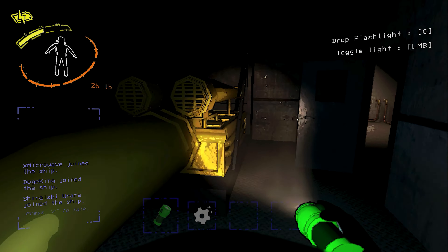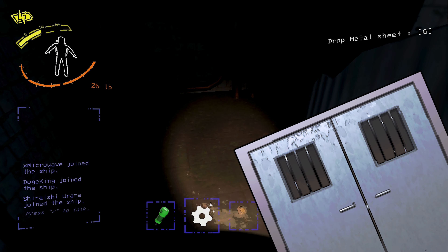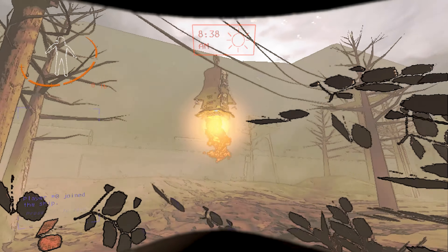Hey guys, welcome to this short guide on spawn locations for all of the moons in Lethal Company, including main entrances, fire exits, and delivery system locations on each moon.